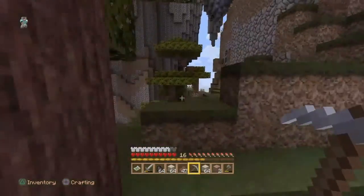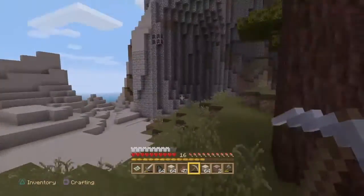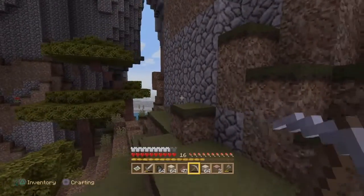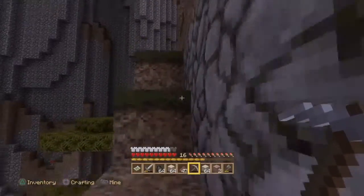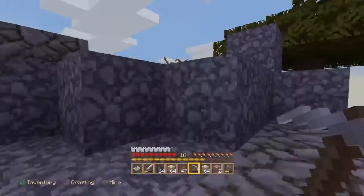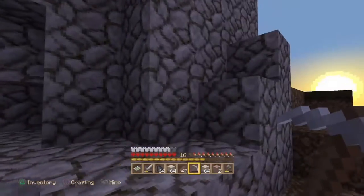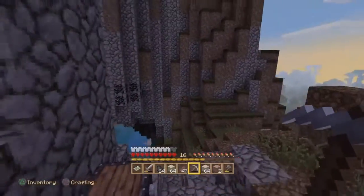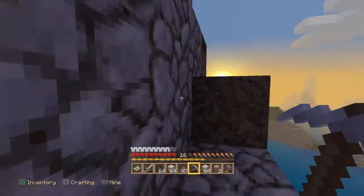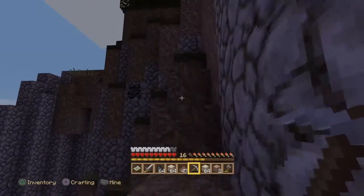There are the stairs. Any sheep? None that I see. It's getting light again though, so we just need to head up. Best to be up there before it gets dark, before I get knocked off. There's the stairs. I'm going to make like a pathway here so I remember. Dude, that would actually look well cool. I could actually make something really nice with that.